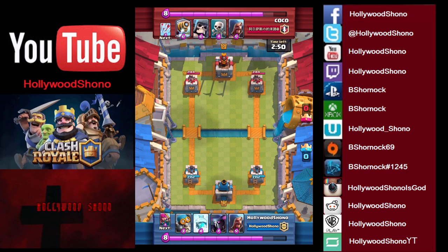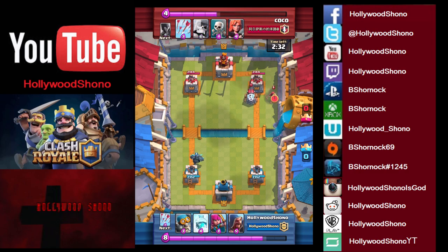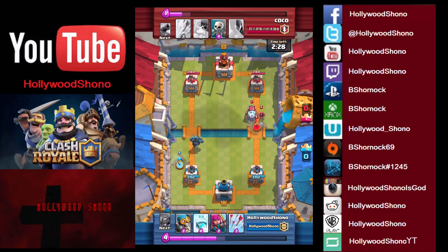Like usual, we wait till 10 elixir as we throw out our Pekka, and this game I think he throws his out first. So there's the Pekka, and he places a Sparky — right away my reaction is like, holy shit, what the hell do I do against it? Because the Sparky is kind of slow like a Pekka, you do have a little bit of time to react. And here he throws a Wizard alongside the Sparky, which is good against smaller troops, and also places a Valkyrie.